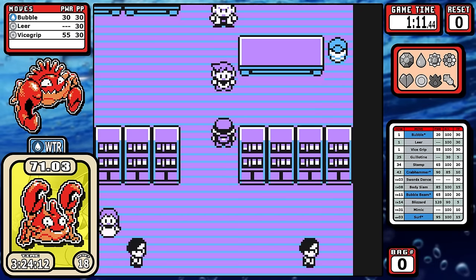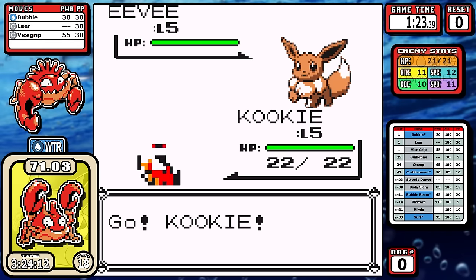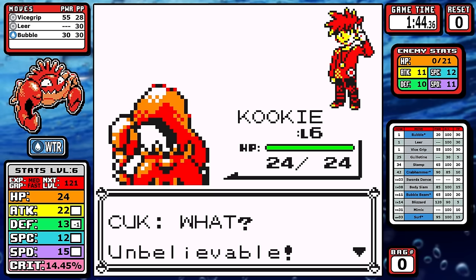If you look at the stats from Krabby's run, it doesn't really look like much — a little under three and a half hours, a ton of resets, and a final rating of 71 out of 100. It's just okay, but this Pokemon gets a complete glow up when it evolves.